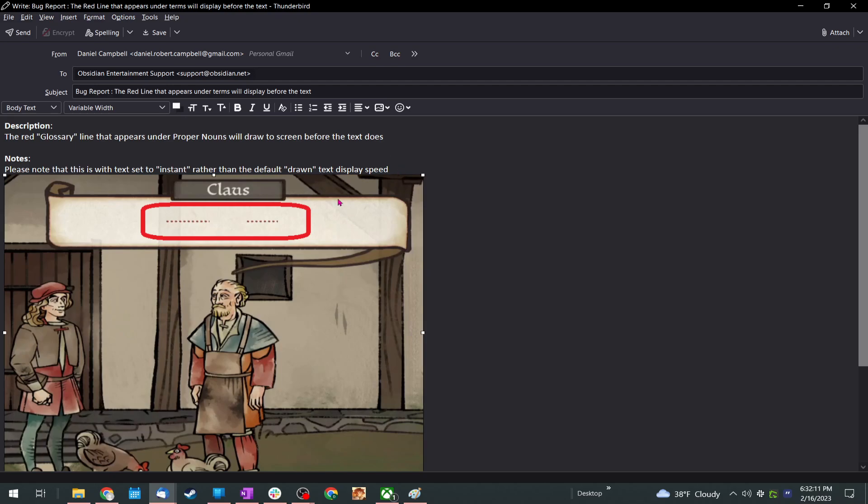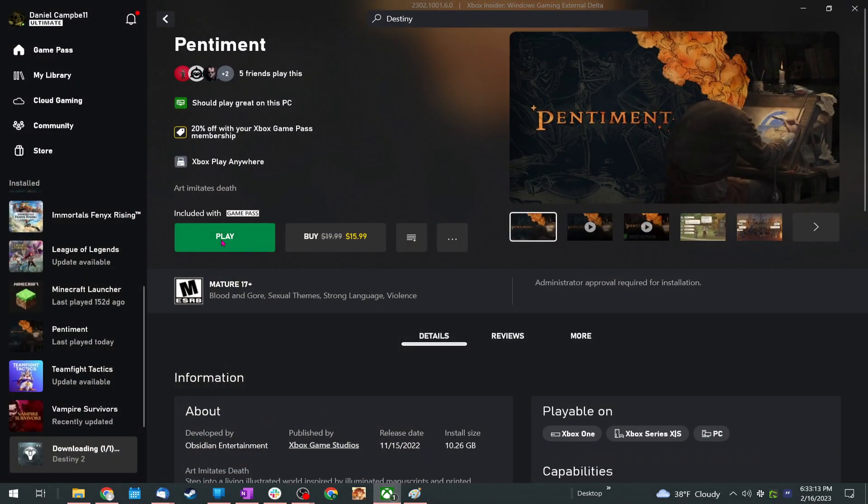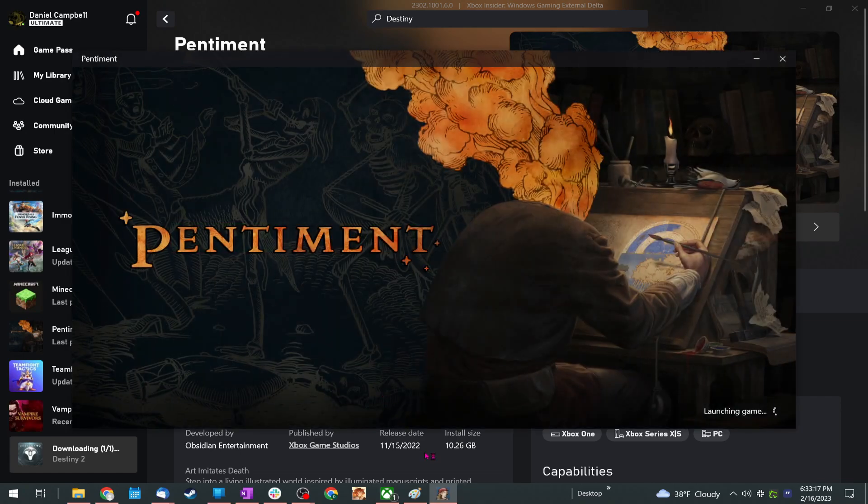For this one I've stripped out the steps, results, and expected results. You may be required to include those depending on where you end up, but there are a lot of times they simply aren't needed — it's such a simple 'this happens' kind of bug. I write dozens of bugs a day, so if I can shave time off one and it still reads well, I will. The only thing I want to note is: 'Please note that this is with text set to instant rather than the default drawn text display speed.' I should actually test whether it also happens with drawn text, and I'd feel guilty if I didn't, so let me jump in and test that.